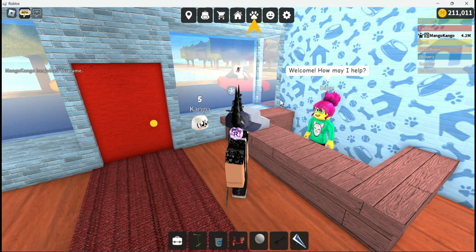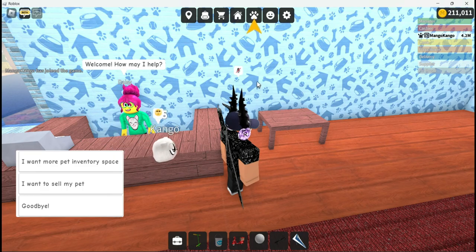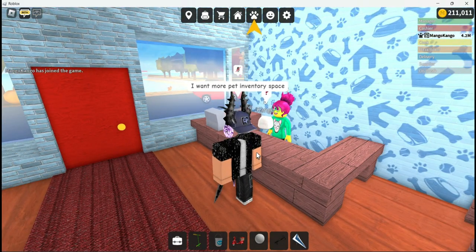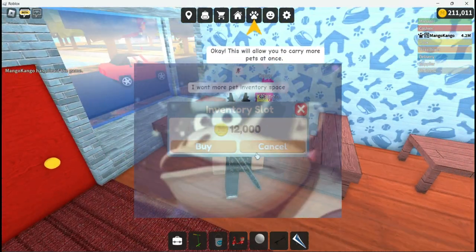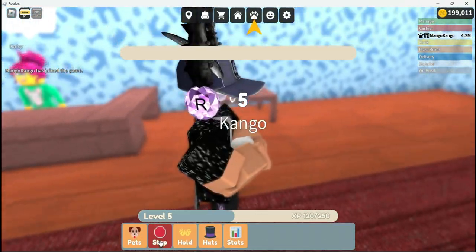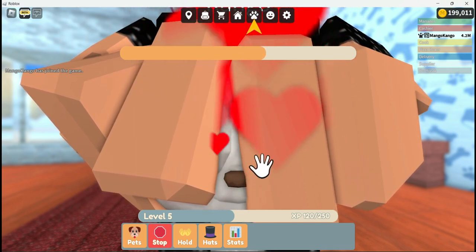Let's see if we can figure this out, because I did already purchase some pets. Usually there's going to be an egg over here, but there's not this time. I want to buy more pet inventory space — let's see what that means. Okay, this will allow you to carry more pets at once. Let's buy it and see. If we go to our pets here, you can pet it now, which is interesting. Do I get XP for this?